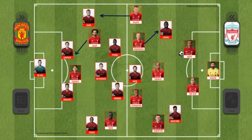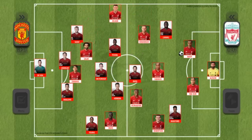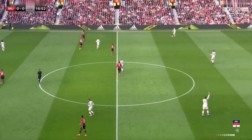When Liverpool rotated, Shaw was constantly forced inside by Salah. Pogba then had to decide to either go to Milner and leave Henderson free, or go to Henderson and leave Milner free. Liverpool have rotated on the side and Pogba has followed Milner, which allows Henderson to get free in midfield. Pogba is again forced back by Milner. When McTominay goes to Henderson, he leaves space between the lines.